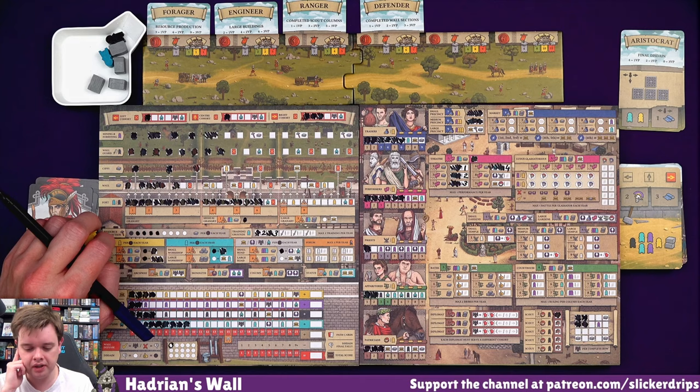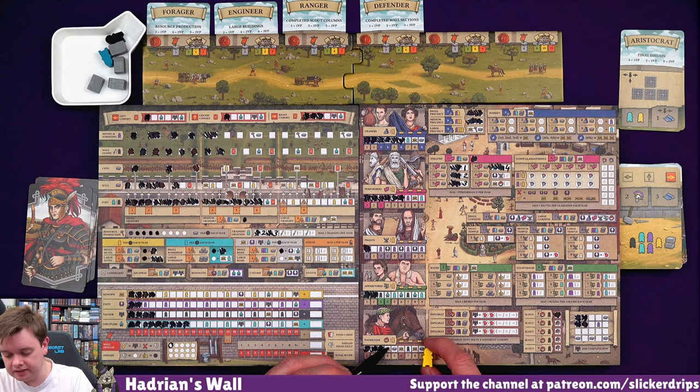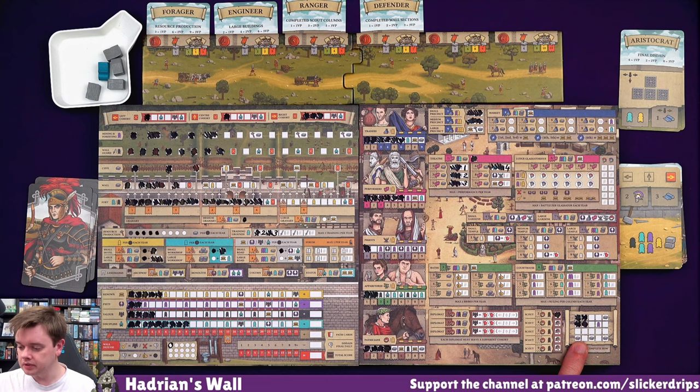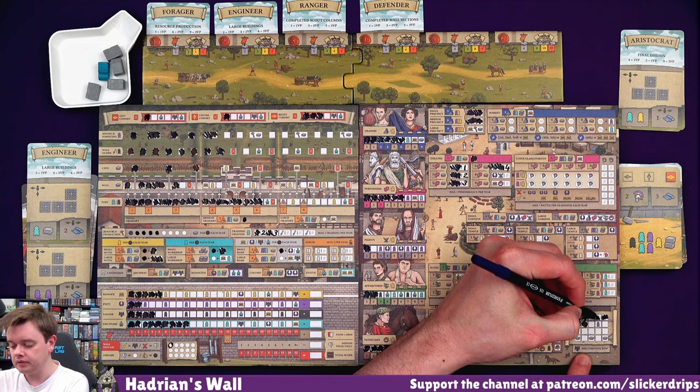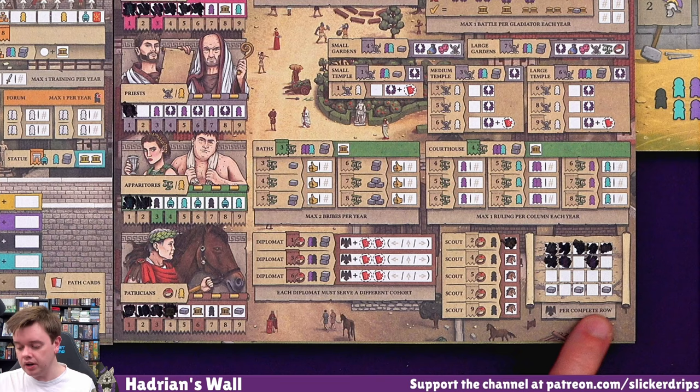I have the two shapes from the neutral player. But I think I'm quite happy with my own shape - I'm going to do it upside down here, like this. Because that's another resource and a builder. And I've done a row, which gives me a valour. Not too far off doing columns and getting points for my path card. So a valour. I am one off getting a soldier. I'm going to use my builder in the fort, because that is going to give me a discipline and a cohort.